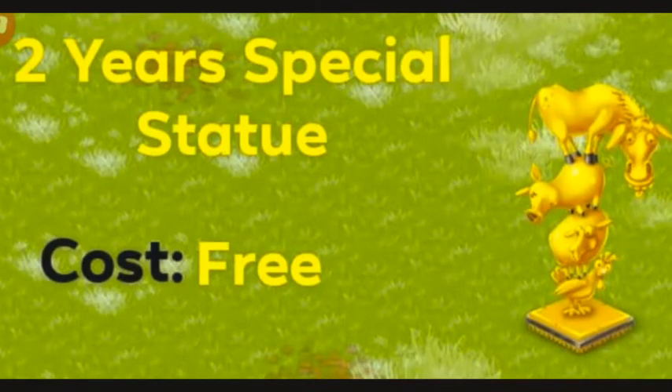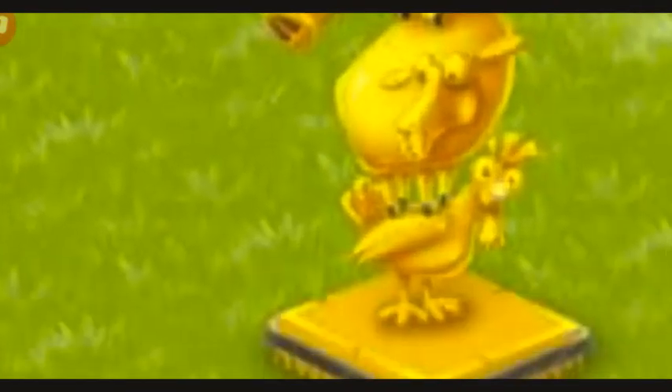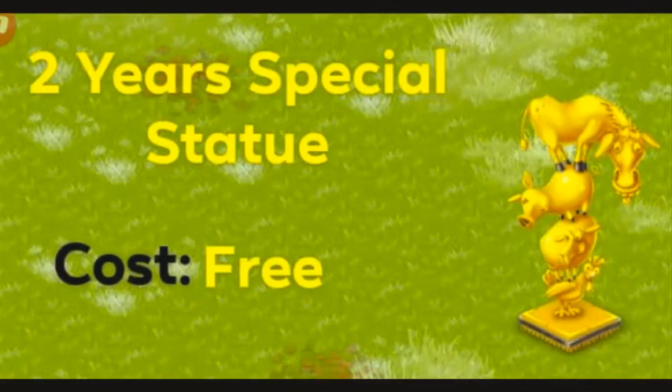Alright guys, let's start with the very first golden decoration in the game — that is the animal statue. This is a two-year special decoration and it's absolutely free. When you reach the two-year mark in the game, like when you've been playing Hayday for two years, you will see Alfred leaving a shiny package through your door. When you open this, you're going to get this beautiful animal statue. Just have a look at the design — you guys can see chicken at the bottom, then sheep, pig, and then the goat. This was my very first golden statue ever in the game and it was absolutely amazing. It was added in the game in the October 2016 update when we got Rose and Ernest.